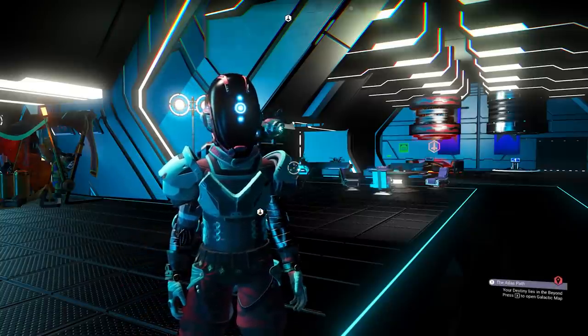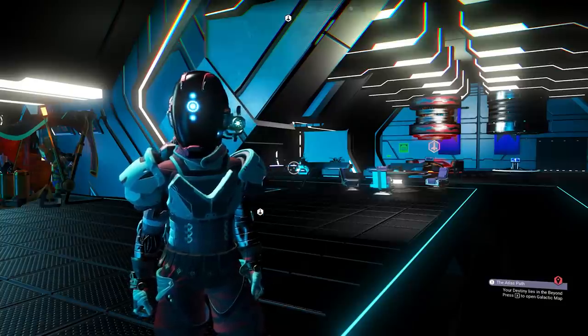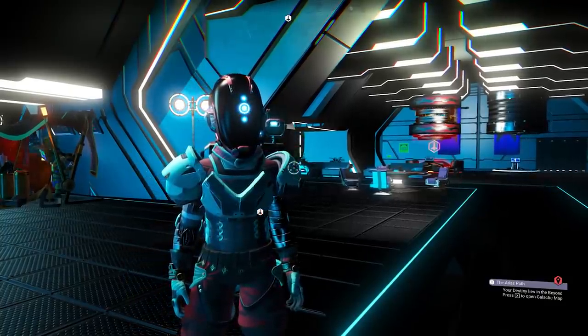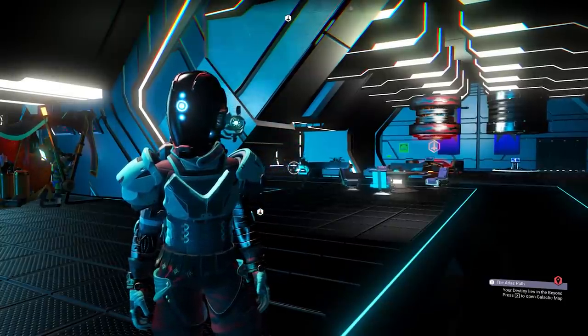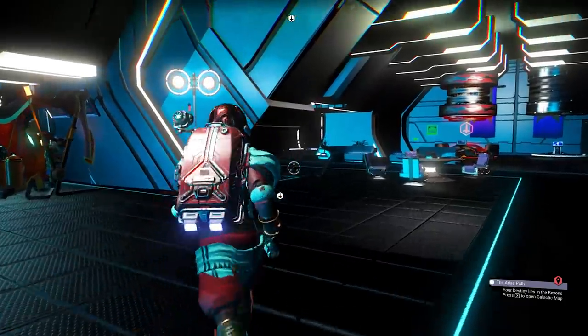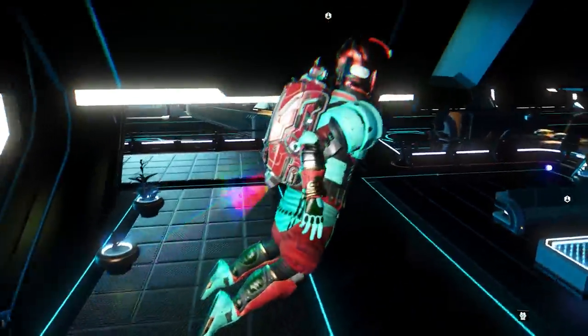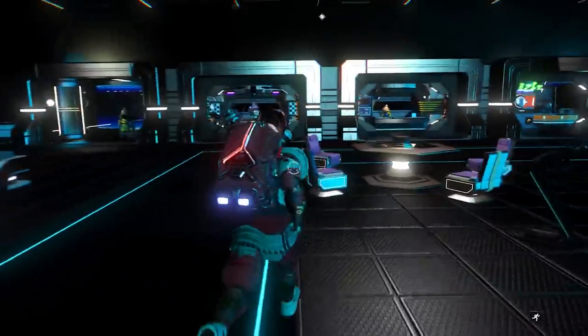Hey, what's up guys, Grace here. Welcome back to No Man's Sky. Today I have a really awesome Nanite farming method that I want to share with you guys. Of course it is new thanks to the brand new Origins update, and it's by far the best, the easiest and the fastest one that you can do in this game right now. Later on in this video I'm also going to show you how you can combine that with a previously existing method where you could go in and scrap ships at the scrapper.